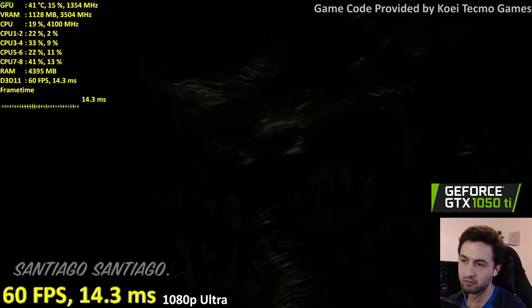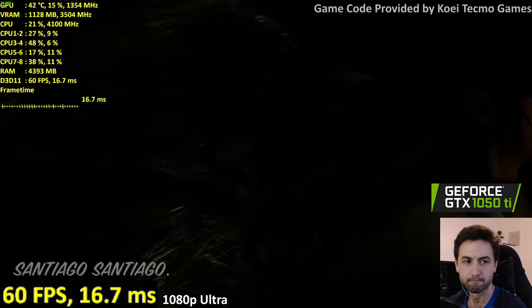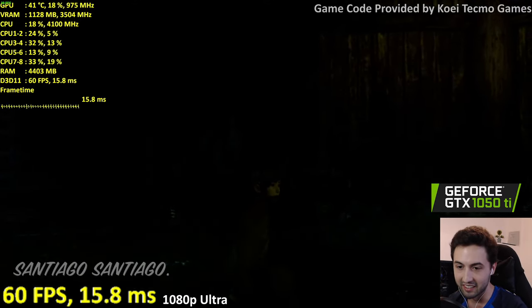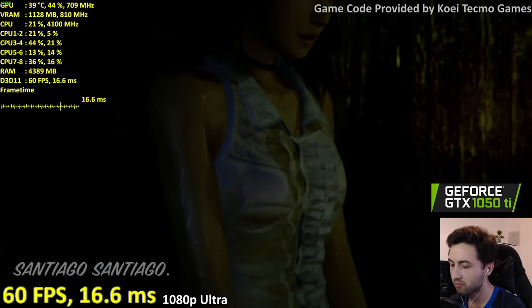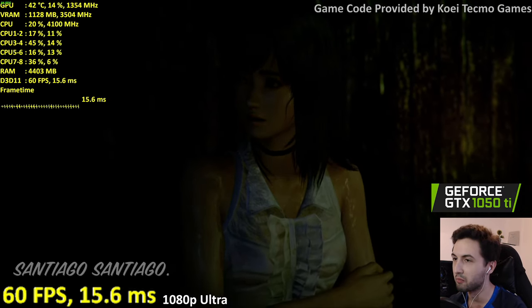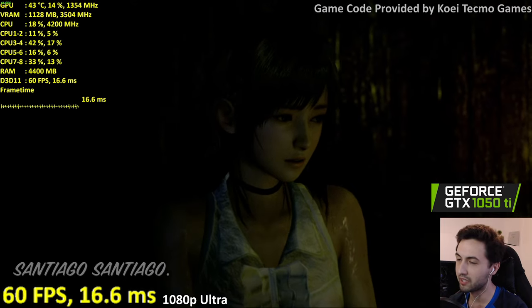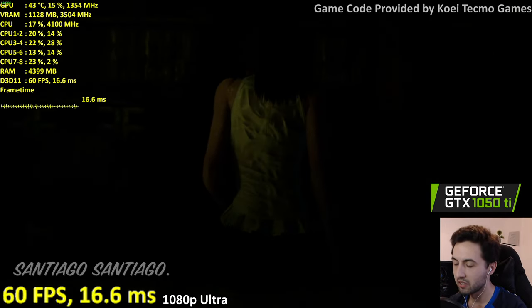The frame time isn't great — I should lock the frame rate with RivaTuner on this one; that should make it completely flat. Let's check if the controls have any input delay. The game is working now, very dark. So far it's using less than 20% GPU, which makes complete sense — it's a game from 2014. The frame time is still spiky, but RivaTuner should smooth that out.